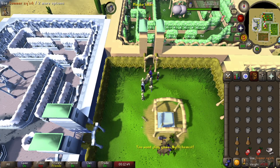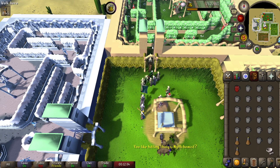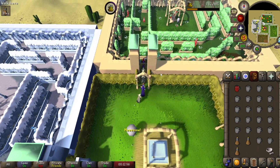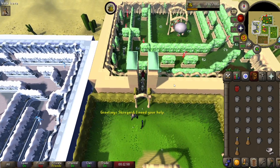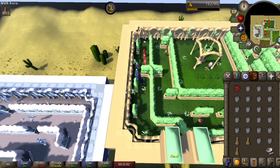Once you have two summer squirks, crush them with the pestle and mortar to get the summer squirk juice. Keep repeating that process until you have a full inventory of squirk juices, at which point you can either bank them or turn them in.